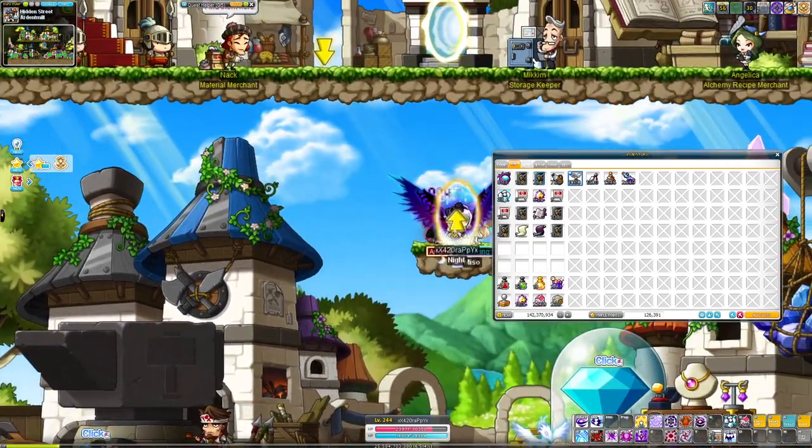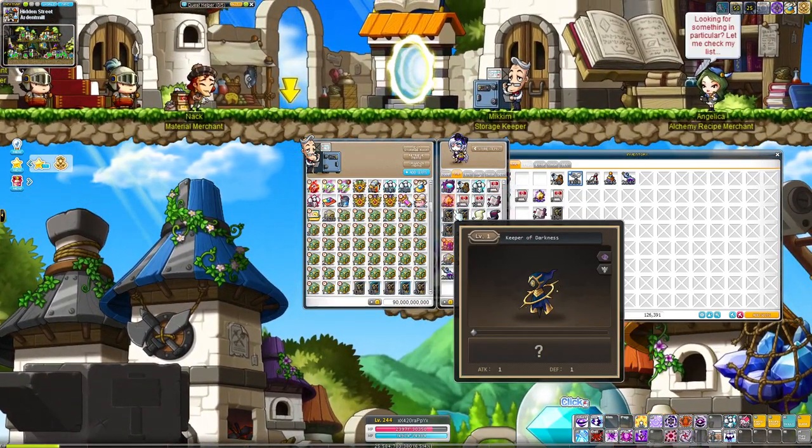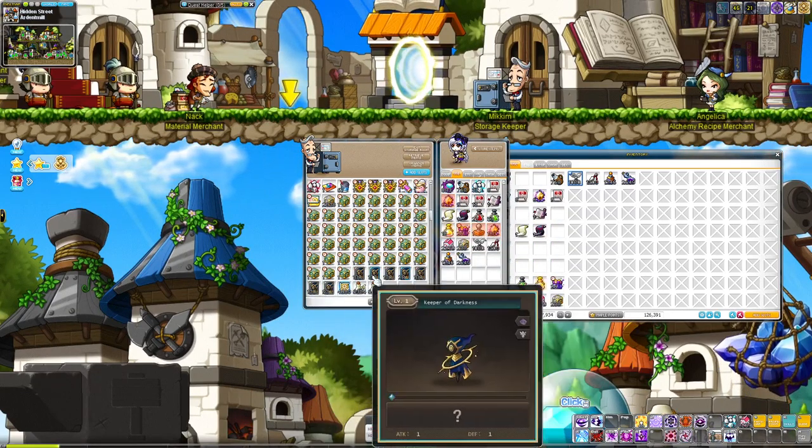Now these extra familiars that I have, I store, and I'm going to probably pop some of them on my Kali to try to get some cool epic and unique familiar lines, so I've been putting those on another character.